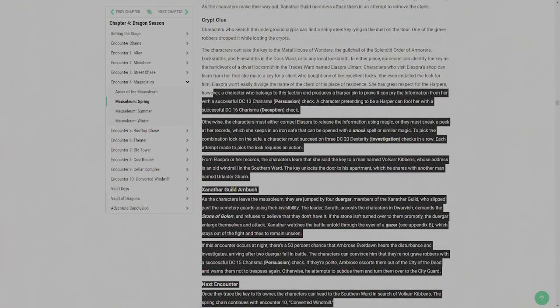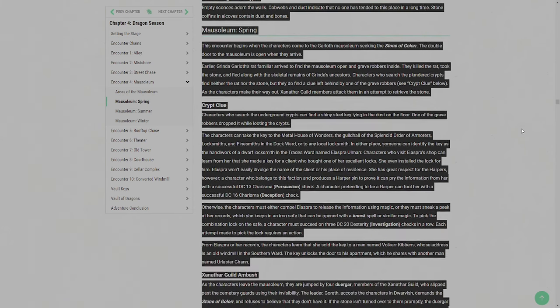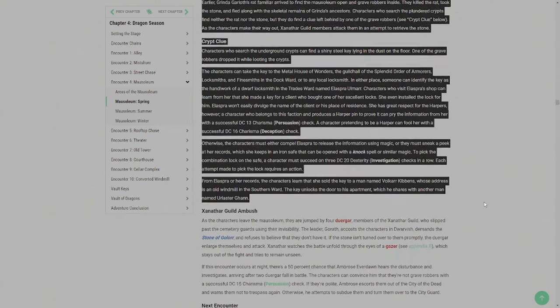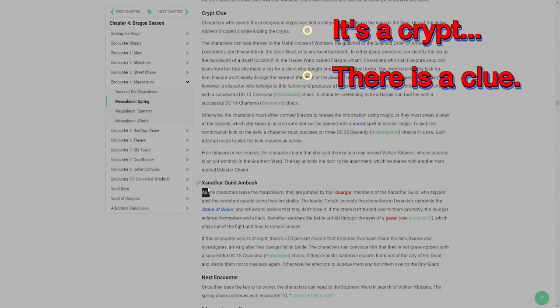Pro tip: if it doesn't happen at the table, it might as well not have even been written down or read. Here's an excerpt from Waterdeep Dragon Heist. This is one room, and according to the map, it's not even a big room. Do I really need this much text to run a single room in a dungeon? It tells you someone killed someone's pet rat and then took the MacGuffin, but then it tells you the players get none of that information in the next sentence. I did a word count on just this one room — it's 645 words. That's 645 words to tell me it's a crypt, there's a clue to the MacGuffin, and then the party gets ambushed. That's it — it's always going to be an ambush.